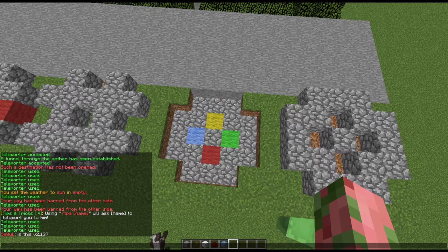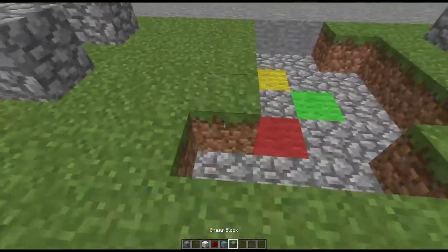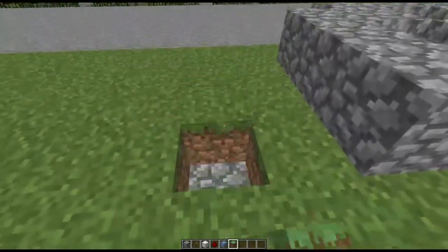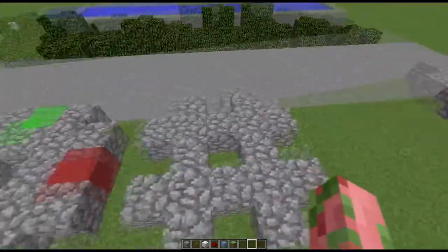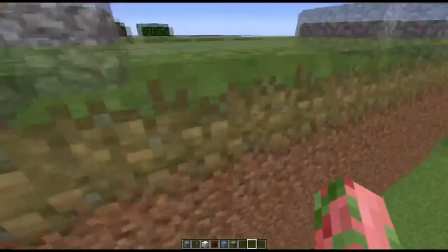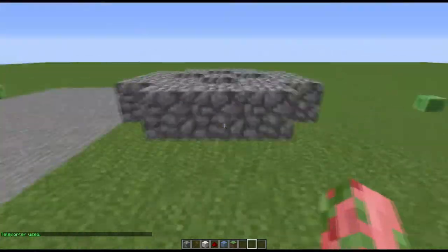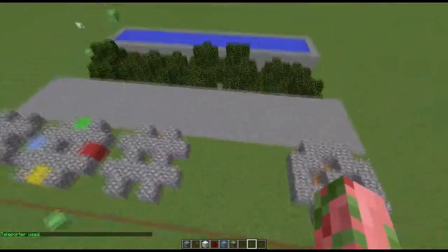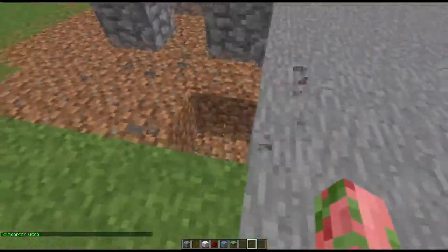Once you break the signature blocks, the waypoint is hidden. If I refill the grass on top of it, you can definitely not see it anymore — it looks very nice on the ground, so it's very hard to see. And if I teleport, it still works. That's how you can utilize the teleport and waypoint runes.